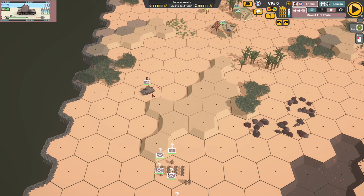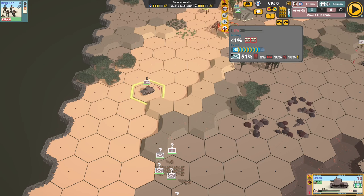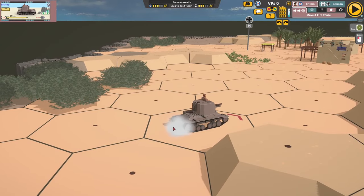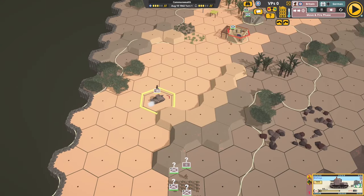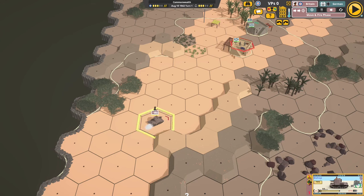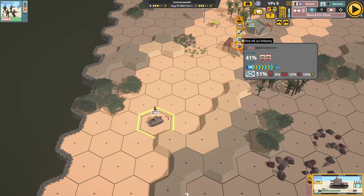Some general tips that apply to Commonwealth and other forces. Here's a Bishop with a 25-pounder. If he wants to fire HE, there's a 41% chance to hit. But if the engine is on — as shown by the exhaust — that drops from 41% down to just 2%. So when preparing your vehicles to fire, turn the engine off to get a much better chance of hitting your target.